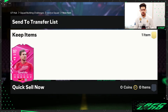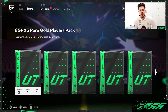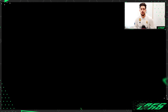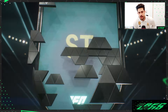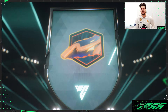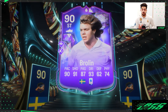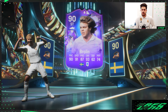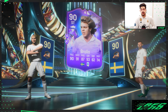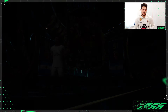For the bonus pick, options are Mr. Smith, Goretzka, and Sané. Going with Goretzka. Now back to the rewards — next 85 plus times five pack. Six more packs left. Sweden striker — it's a Hero, it's Larsson! Brilliant, an FC Fantasy card but really decent.